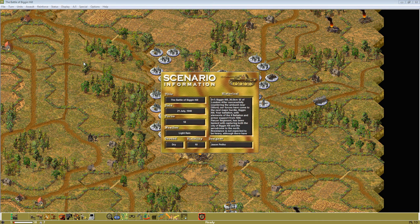I'll read the historical and review the turn length and then we'll get into the scenario analysis. D plus 7, Biggin Hill, 26.5 kilometers southeast of London. After successfully countering the ambush near Otford, our forces have come to the next major hurdle, Biggin Hill. Your battalion, with elements of the 2nd Battalion and armor support from the 18th Panzer Regiment, has been tasked with capturing both the city of Biggin Hill and the Airdrome to the north. Resistance is not expected to be heavy, although there have been reports of enemy armor in the area.